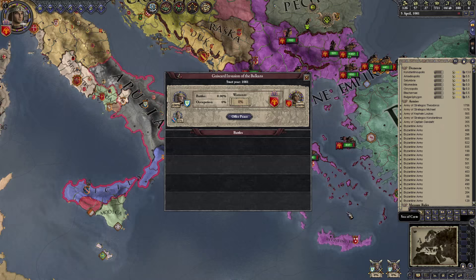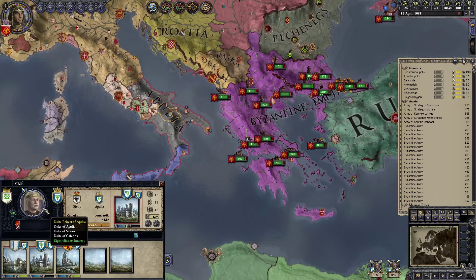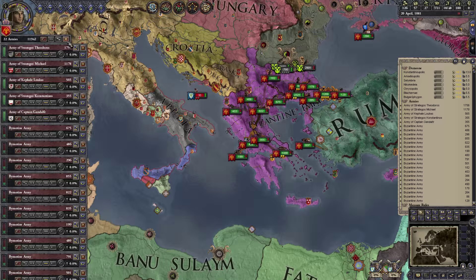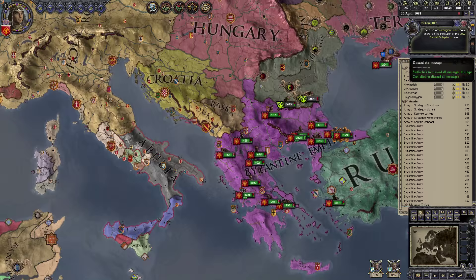In my brief testing, the fact that there are two wars with Duke Robert is not really an issue — it doesn't seem to cause problems and we can usually peace them both out at the same time, assuming we win. He's got 8,000 troops and we have 11,000, so it's not insignificant. He has Sicily with him too, so together they outnumber us. We'll just have to hope we can outmaneuver them.